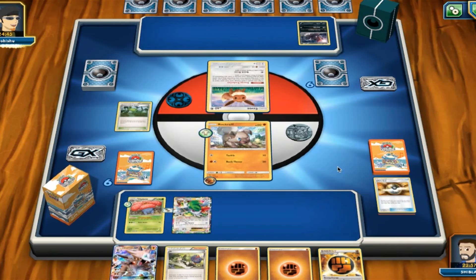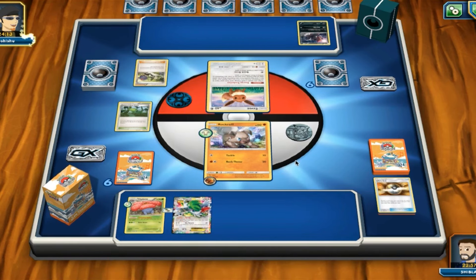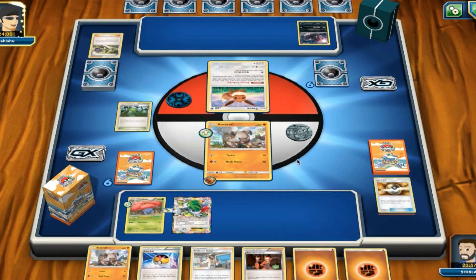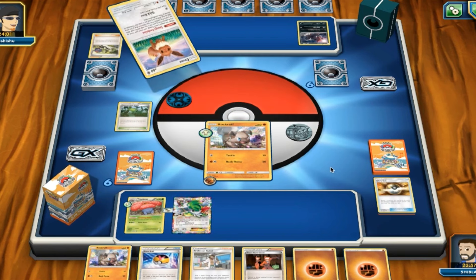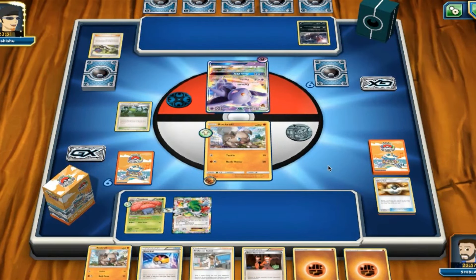So normally you do want to get your attackers set up first, but we have a way to evolve into Rock Ruff next turn, we've definitely got energy for the next turn, and we do have a draw supporter for the next turn as well. I think we've got a pretty good start here, so I felt comfortable evolving into Vileplume now to go ahead and lock the items. But we did just get N'd out of our hand that we were comfortable with, so let's see how this goes — looks like we get a Rock Ruff, so no Lycanroc. So yeah, that's why you wait to evolve, but learn from our mistakes.